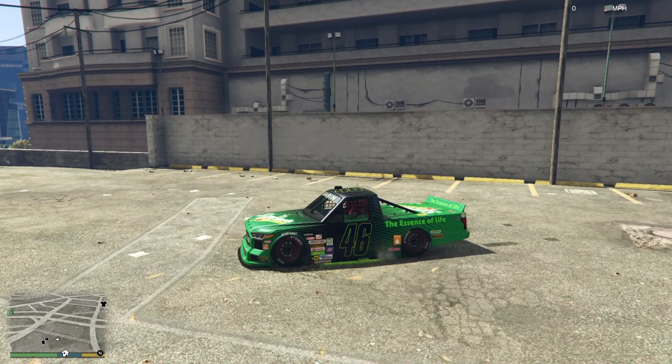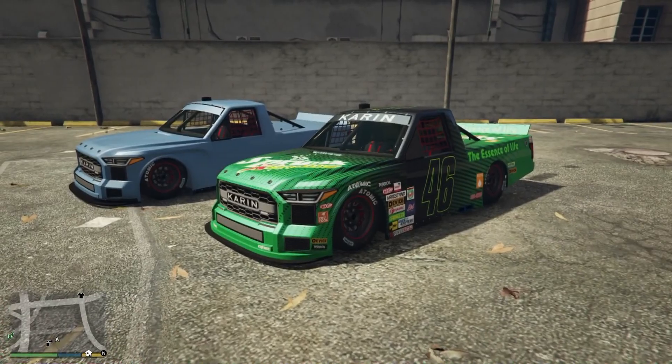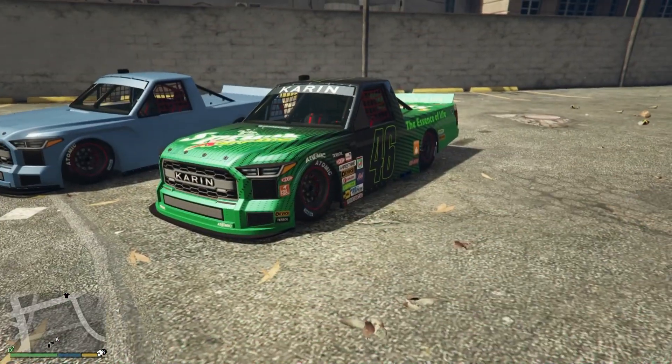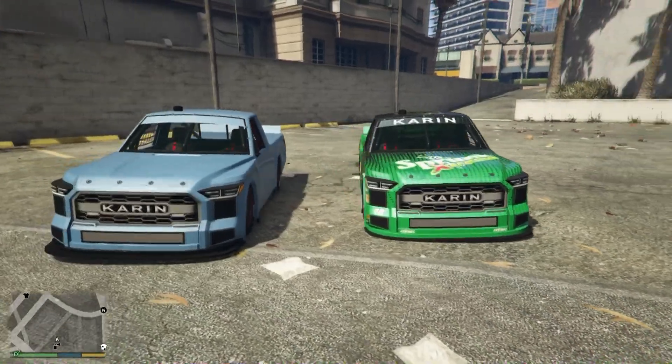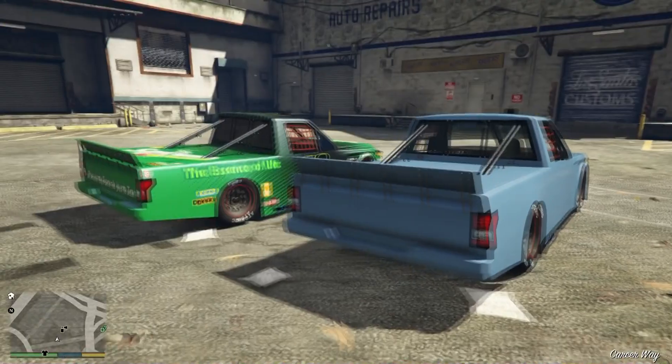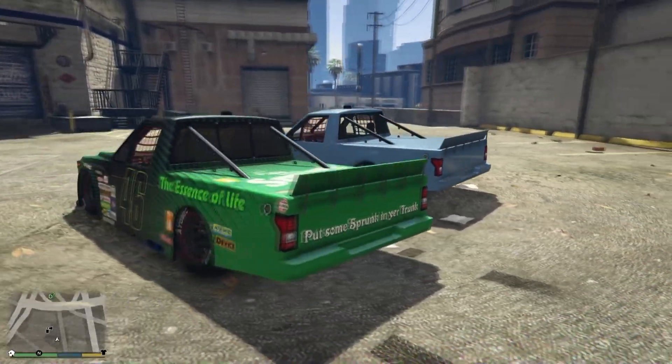Give me a second, I'm going to pull out the stock version of the car, and then we'll just kind of take a look at its very minimal differences. Here we are — so this is the Karin Hot Ring Evron. For sale in Southern San Andreas Super Autos upon release. It's in the sports class. Its price is $1,790,000, or a trade price of $1,342,500. Based off the 2022 Toyota Tundra TRD Pro NASCAR. The differences are mainly the livery, window tint, and the suspension that you can see.